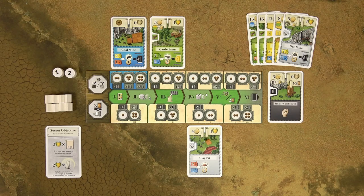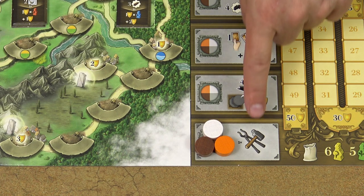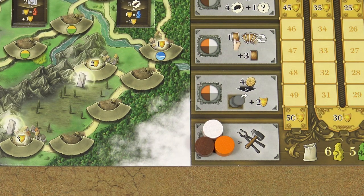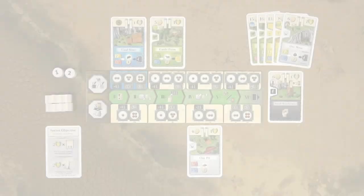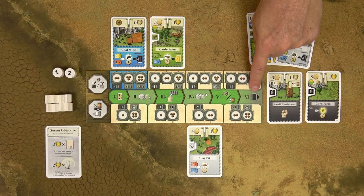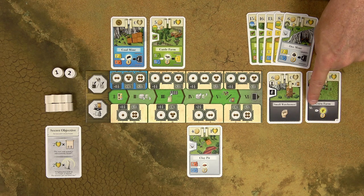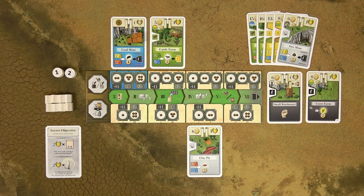In the fifth phase, the building phase, starting with the first player and going clockwise, each player can build one building following all the standard building rules. If you don't want to or cannot build a building, draw two cards from the draw deck instead. In the sixth phase, the special buildings phase, again starting with the first player going clockwise, each player may carry out the actions on their special buildings with the sixth symbol. Each card can be activated only once per round.